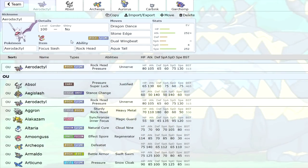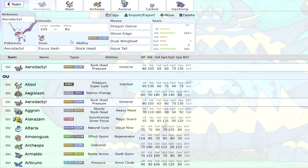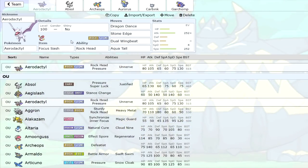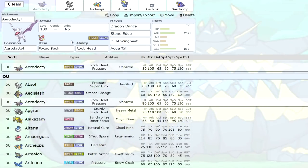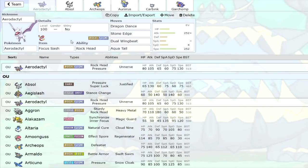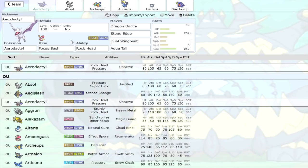Aerodactyl doesn't get priority, so the best way to run it as a sweeper, in my opinion, is Dragon Dance. So we're running Dragon Dance with Focus Sash — Aero's frail, so it's nice to have that ability to take a hit. Dragon Dance, Stone Edge, Dual Wingbeat is another new addition, which is very nice because previously you had to run Aerial Ace or Fly, and it doesn't get Brave Bird or Drill Peck. And then Aqua Tail for Ground types like Rhyperior — you can definitely hit hard with that. Nice addition to the moveset.